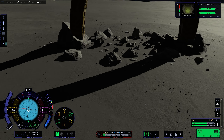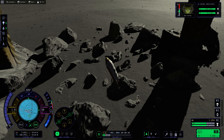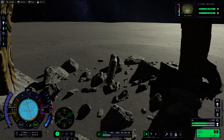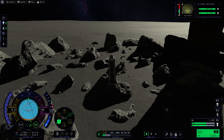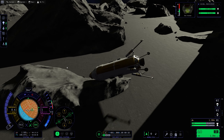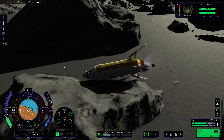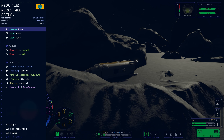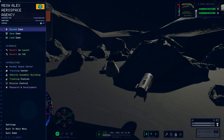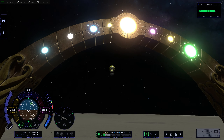We're close enough to register the Mun biome. I wanted to get even closer, so I attempted more hopping and maneuvering — it didn't go well. I crashed because I didn't realize the rocks are solid geometry. I toppled over trying to fix my position, hit a rock, and had to reload.